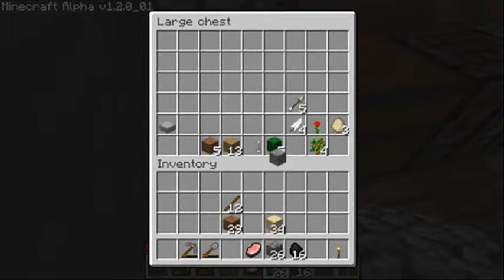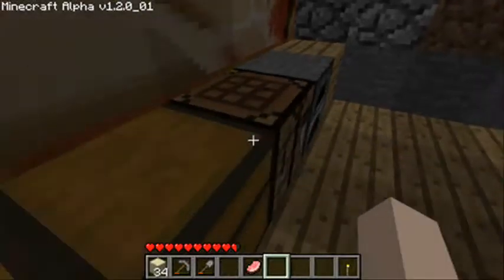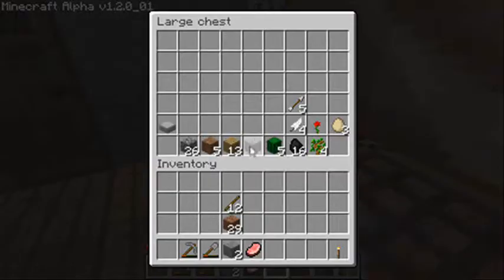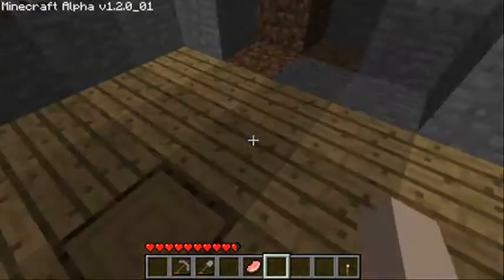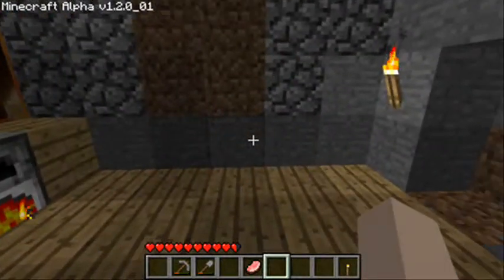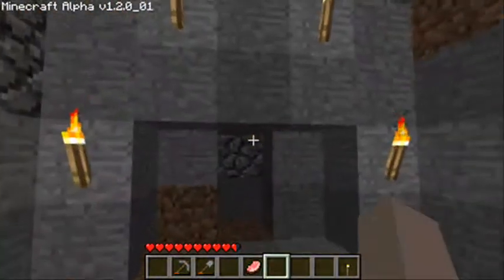I've got some feathers, some iron, some coal, some stone, and some sand, which we're going to turn into glass. So I'm going to clear all this out between now and the next episode. The next episode is going to be a building episode — we're going to build the floor above this. I'm not entirely sure what I'm going to use it for. See you in the next one, guys. Bye.